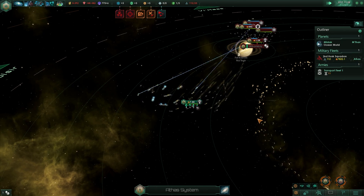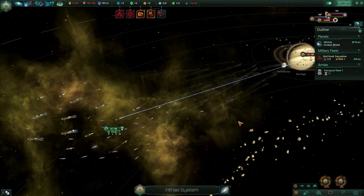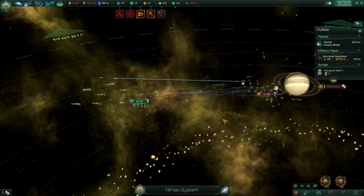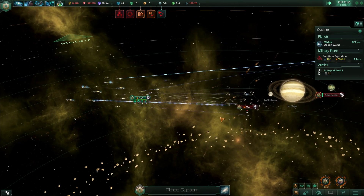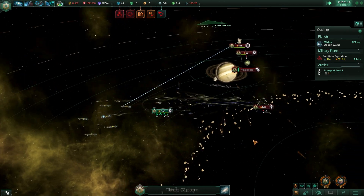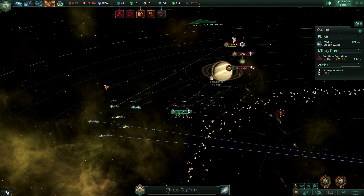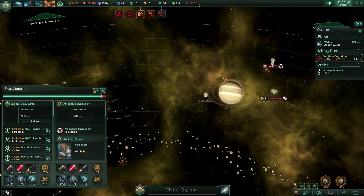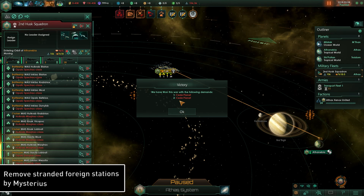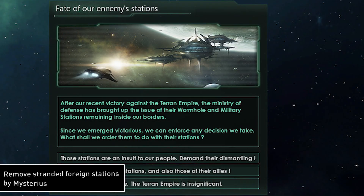Next up is a mod that's been sitting near the top of the most popular list for a while, and it was only a matter of time before I had to cover it. War can be messy — there's no doubt about it. You have the ships, all the pilots, destroyed buildings from bombardments, all the civilians — it's just unpleasant. So after you win a war and take some territory, who wants a bunch of useless wormhole and defense stations laying around gathering dust? This is Remove Stranded Foreign Stations by Mysterious.